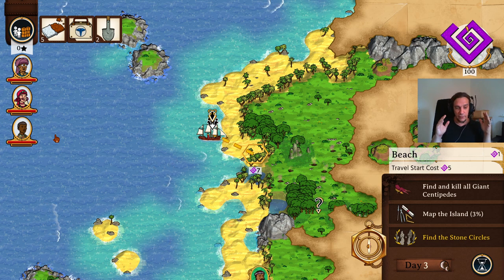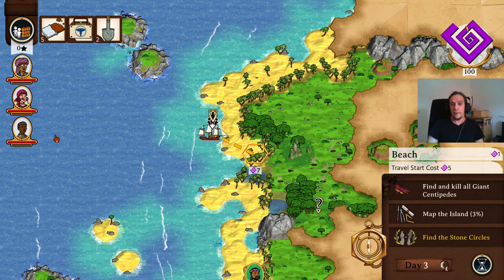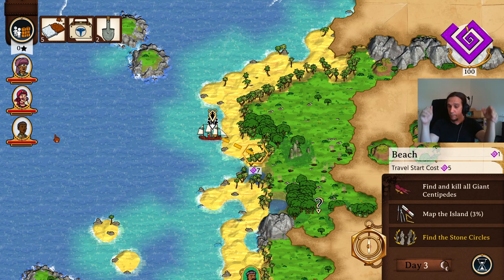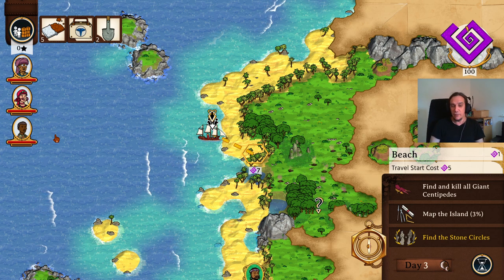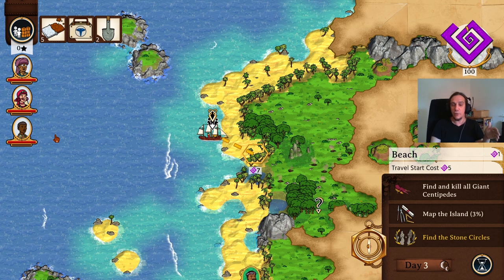So before we get started, let's talk about the game first. Curious Expedition puts you into the leadership of an expedition in the late 19th century and the gameplay is based around you sailing around the world, discovering islands, exploring these places, living through adventures, and plundering these places, going to natives — all the good things you know from adventure movies. I decided to start right at the expedition mode because this makes up like 75 to 80 percent of your gameplay.